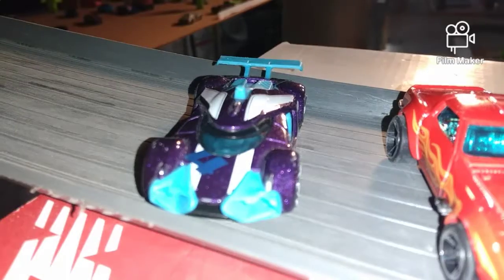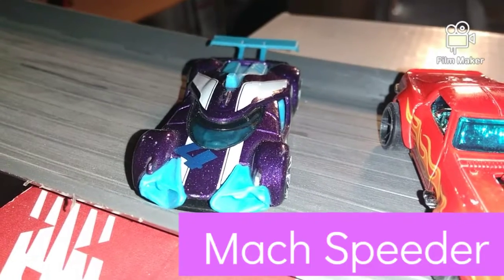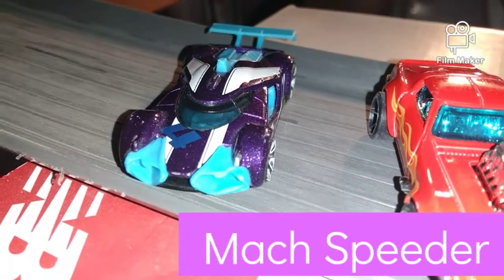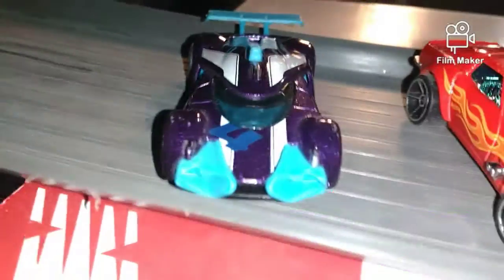Have fun! Up first is the Mach Speeder. The Mach Speeder is a blue and purple car. It has a very low to the ground wheelbase and doesn't really flip off the track that much.